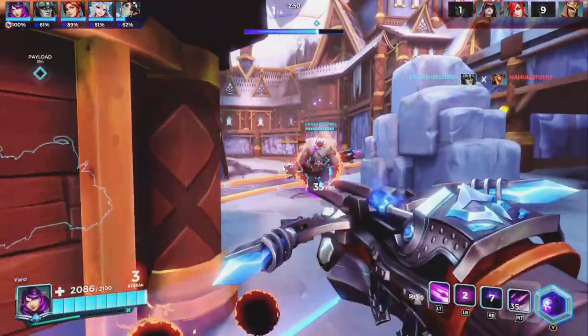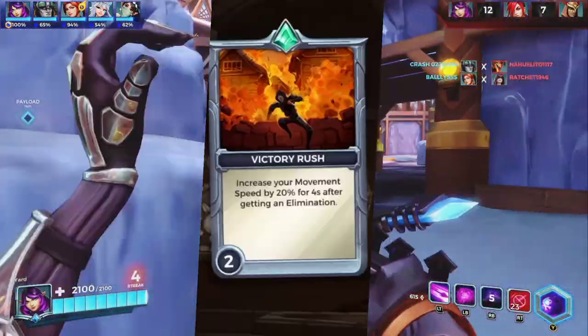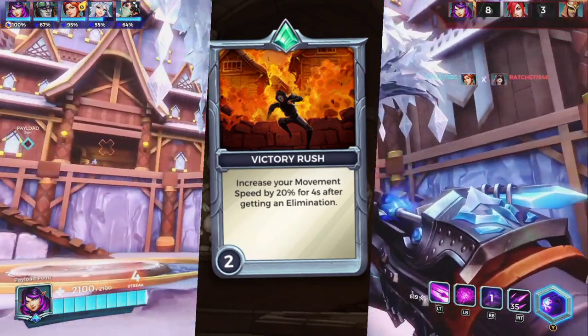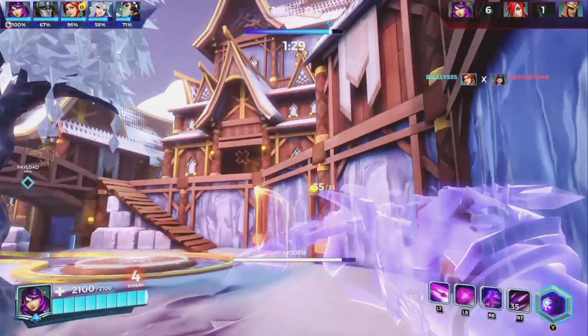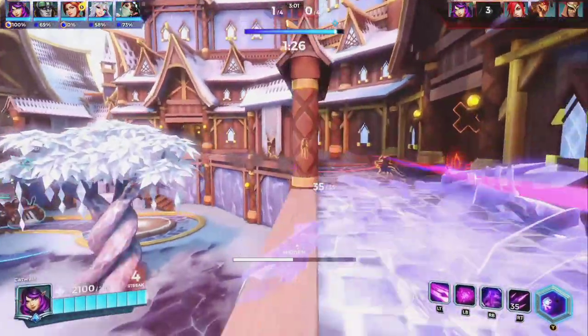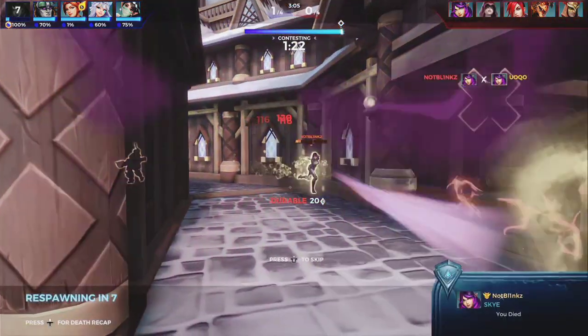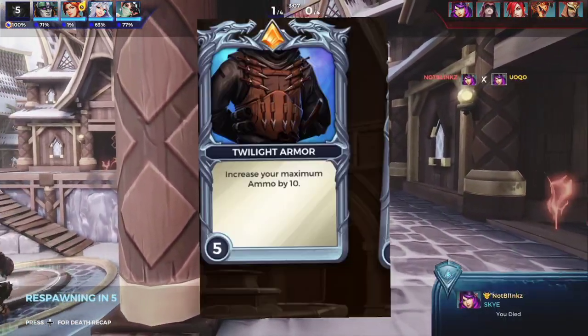Moving on to the second perk in the loadout, we have Victory Rush, which increases your movement speed by 20% for four seconds after getting an elimination. This perk is good for going in, getting a kill, and then retreating if you need to, or it can help you get into advanced positions when you get a kill and play more aggressive. It's up to you and your playstyle.